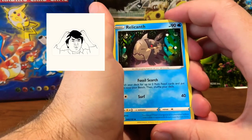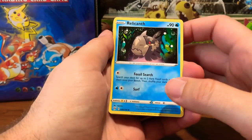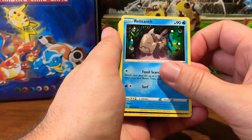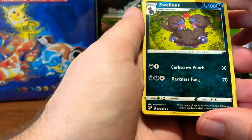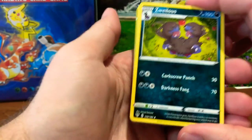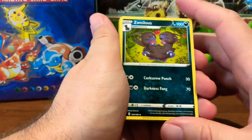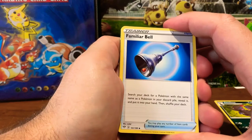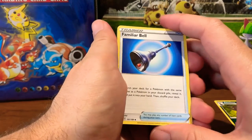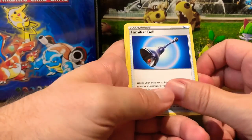Are you serious? Relicanth, what are you doing? Fossil search — I've searched far and wide for you and I still don't have it in Pokemon Go, and now I have three in the same video. What am I doing with my life? Now we got Zoelos — all I know is that it's related to Dino. I do not want to be corkscrew punched by absolutely anything. We have the Familiar Bell — I am not familiar with this bell because this is the first time I have seen it, since I haven't opened a Pokemon card in about 20 years besides the last couple weeks.